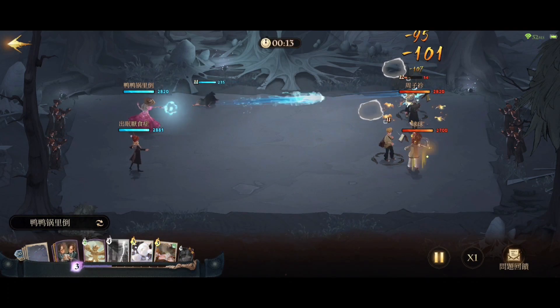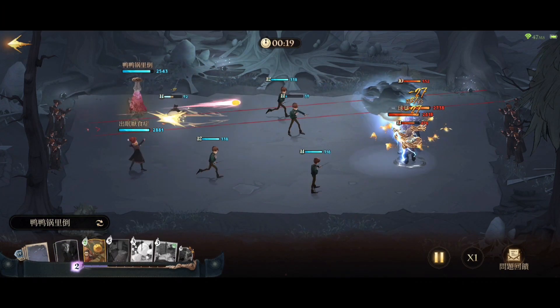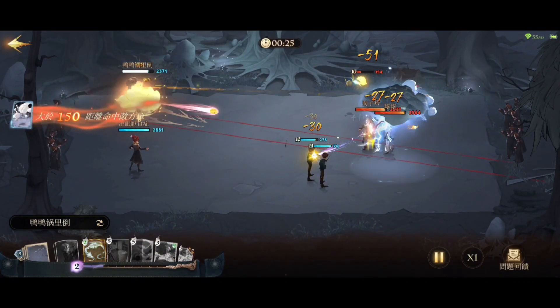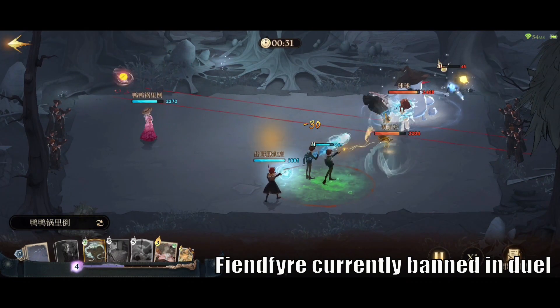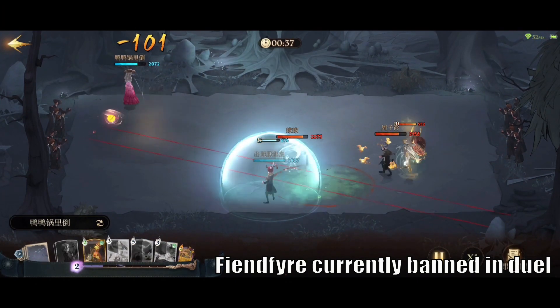It's better to eliminate the Kevin first because if you let the Kevin survive longer, their baseball attack would be much more painful. The only time that you can summon a creature card that is banned in PvP would be by using Luna Lovegood.